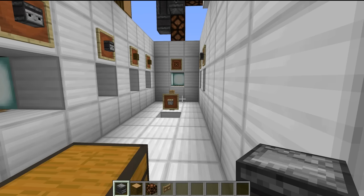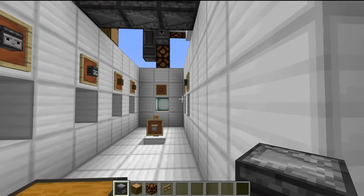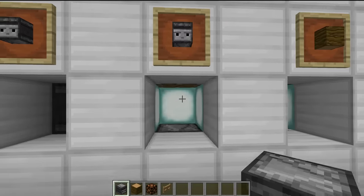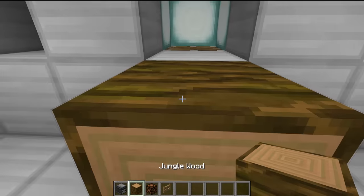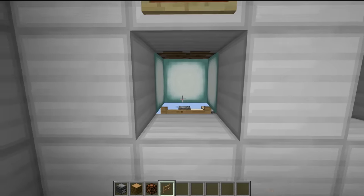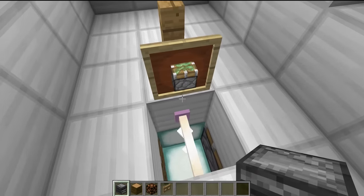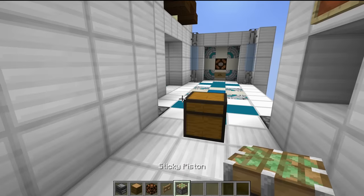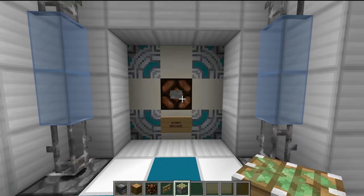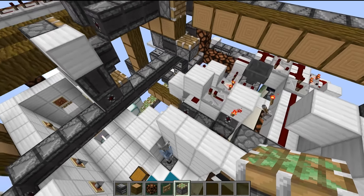This next redstone contraption is created by Deviator, and I have to say I was really impressed by the redstone video they made — it used a replay mod showing all sorts of different angles of the contraption working. The way this thing functions is we need to place in observers, then some logs in this area, then a redstone lamp, a fence gate, another observer, and then a sticky piston. That goes in there and then I think we're ready to kick start the machine.